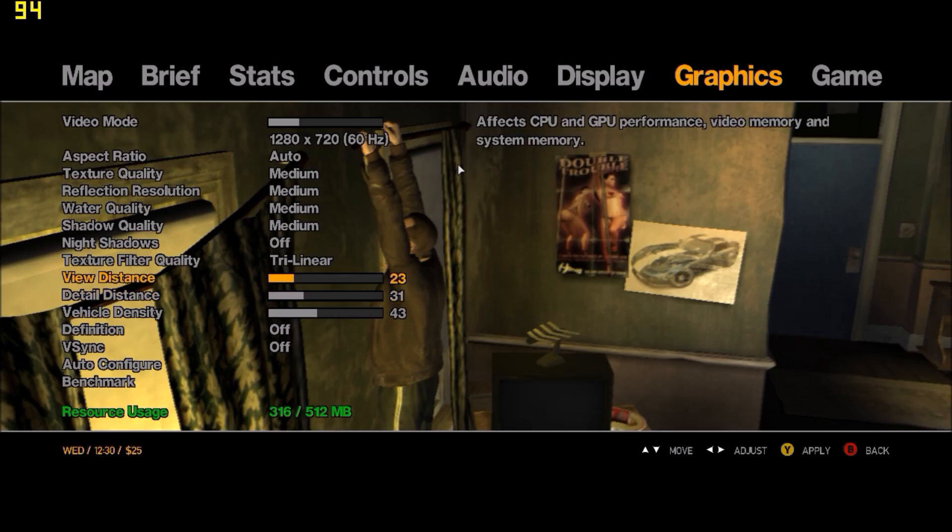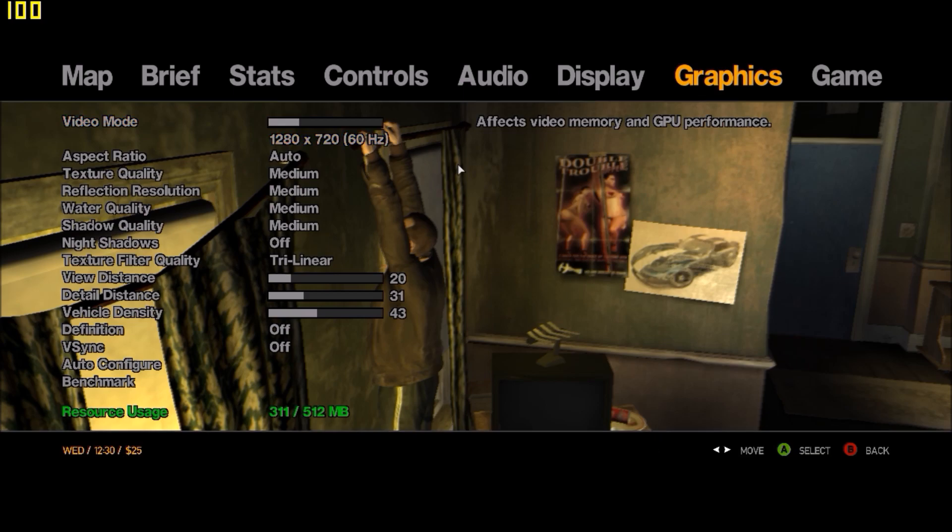Hello everybody, welcome back to my channel. Today we're gonna continue and play a beautiful game — GTA 4. I'm gonna show you first the settings that I choose for this game. This game is not that optimized, so frames are dropping and things like that. I don't know why, but this is all my settings that I'm using. You can see Niko — hang in there.